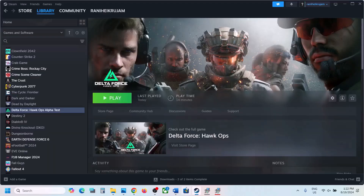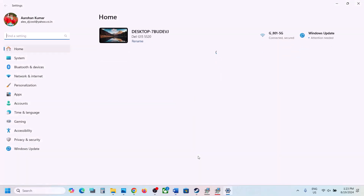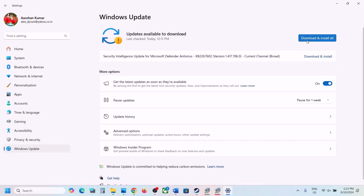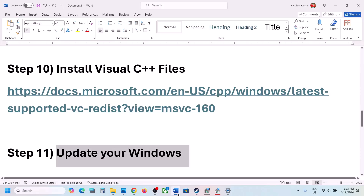Now the next step is to update your Windows to the latest version — do not ignore this. Go to Windows Update (or Update and Security) and click Check for Updates. Once all the updates are installed, restart your computer, and after the system restart launch the game and check.